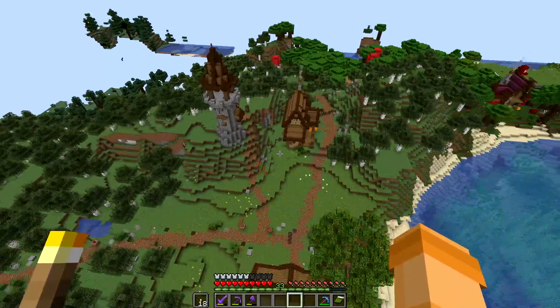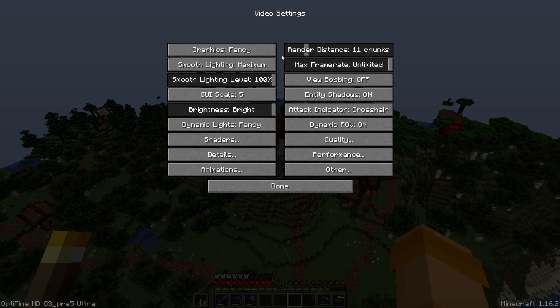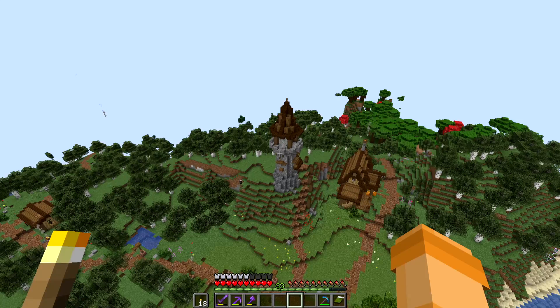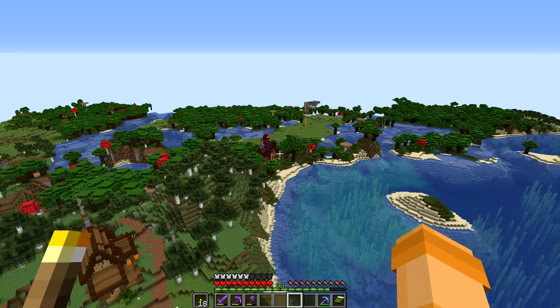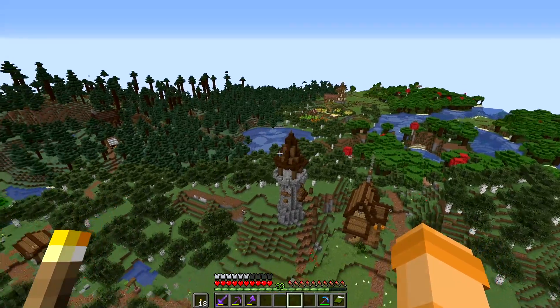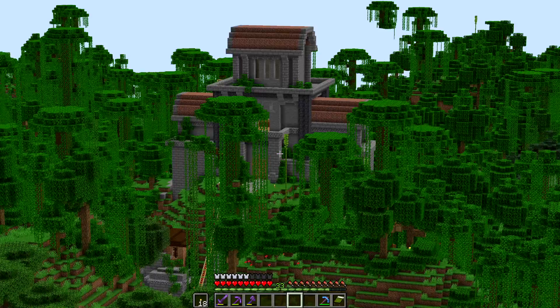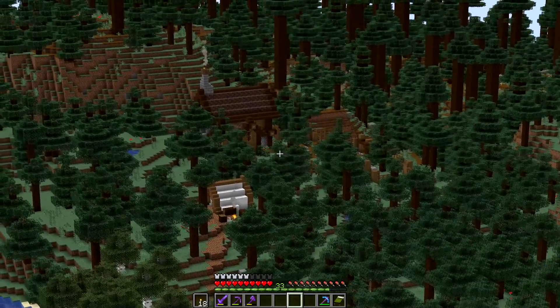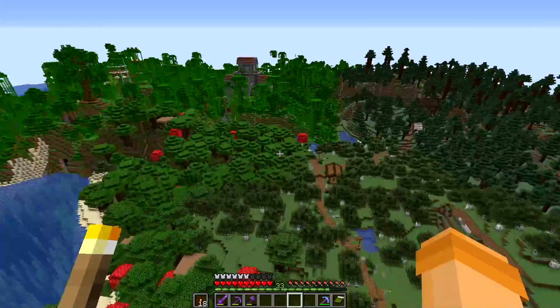This is giving me a very good view of my world. I want to actually turn up my render distance. Let that load in. Look at my world — oh my goodness, we can literally see it all from here. There's the farming area we worked on last time. We're above the village. There are my tree houses over there, the jungle temple, the fox sanctuary. We can see it all. This is a great way to get a layout.